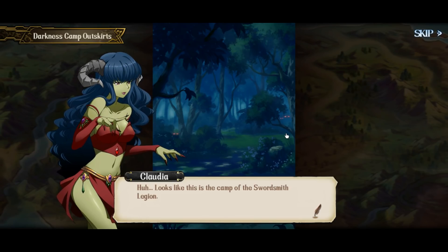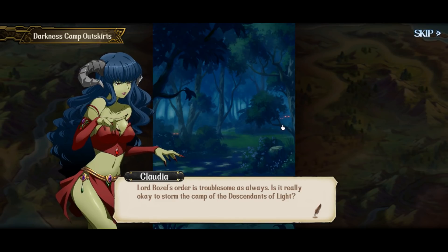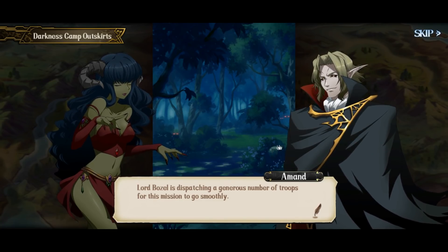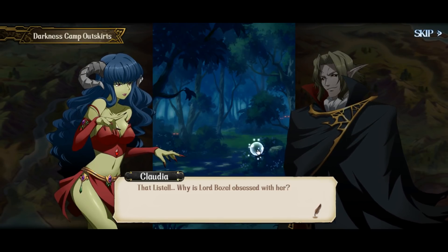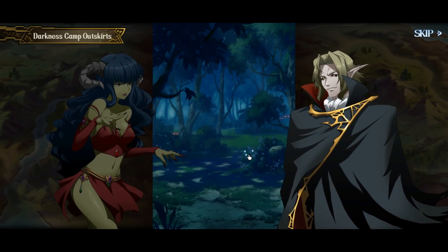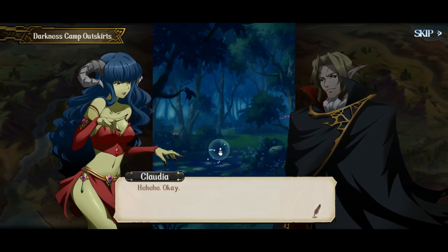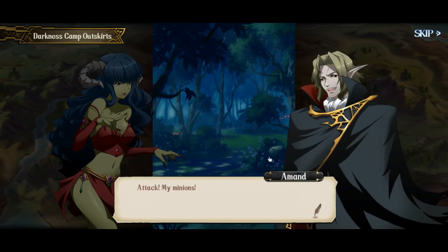No, I'm just kidding. It looks like this is the camp of the Swordsmith Legion. Lord Bozell's order is troublesome as always — is it really okay to storm the camp of the descendants of light? Lord Bozell is dispatching a generous number of troops for this mission to go smoothly. That Listell — why is Lord Bozell obsessed with her? It's said that in the last battle of Langrisser she betrayed the demons and joined the descendants of light, entirely foiling Lord Bozell's plan. A mission to terminate a traitor is not allowed to fail. Then let's take her head off and offer it to Lord Bozell — attack, my minions!